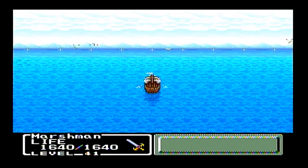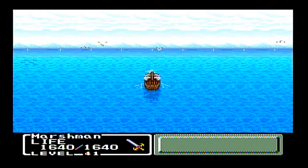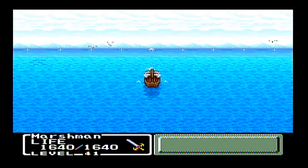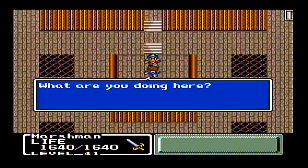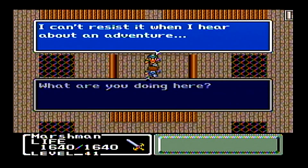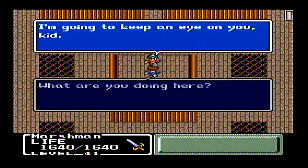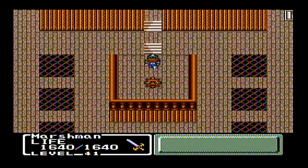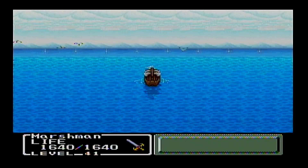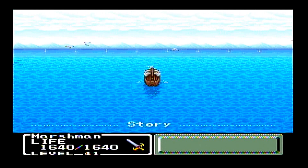Now we are sailing the ocean blue. And I say we because Marshman is not alone — Tristam has snuck on board. What are you doing here? I can't resist — I want to hear about an adventure. I'm going to keep an eye on you, kid. Still calling Marshman kid — that's Marshman, you nut. Even Marshman is fed up with it. And that is the game.